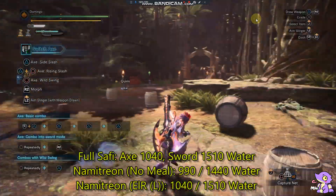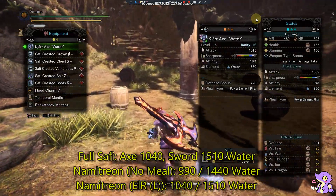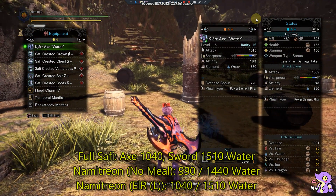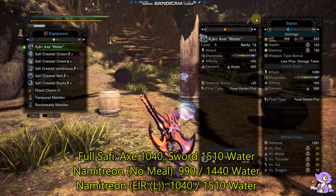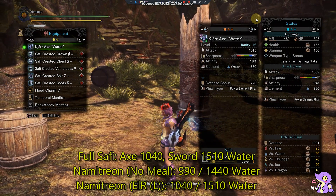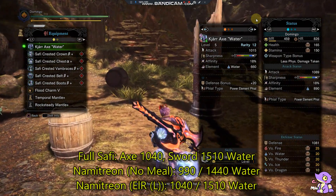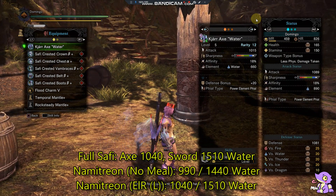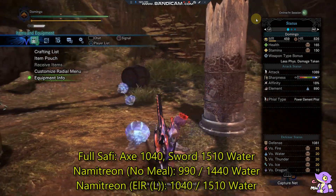In this video I compare the full Safi Jeeva set. I use the QRX water switch axe because water is very good for Alatreon — it is a very stable element. The water QRX Switch X has the highest possible element with Critical Element inbuilt. This build is just for informative purposes; I don't recommend using it in a fight. The best elements are fire and ice, but water is very stable and there are very good water switch axes in the game.